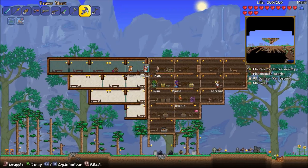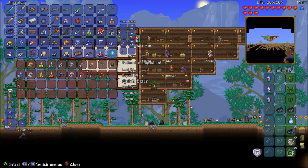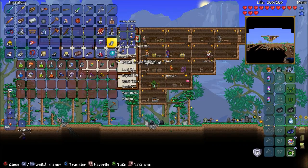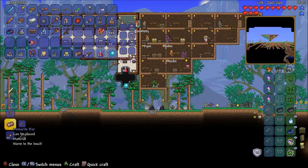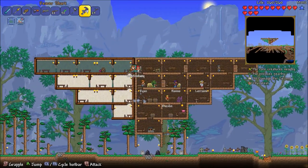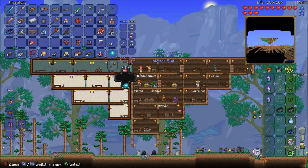Oh, I need to make it into bars first. Let's just quick stack this. Put the stars back in there — might as well just make it now. Alright, this is more than enough. Time to make the meteorite armor and upgrade. There we go — we now have meteorite armor.